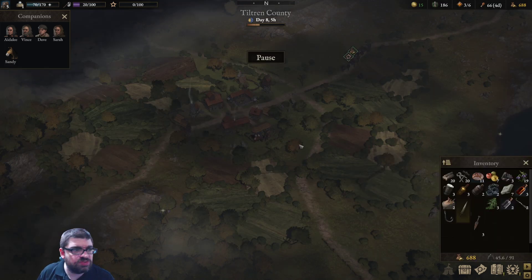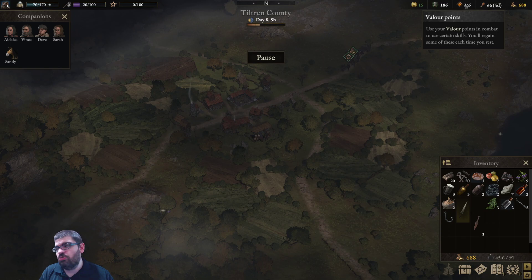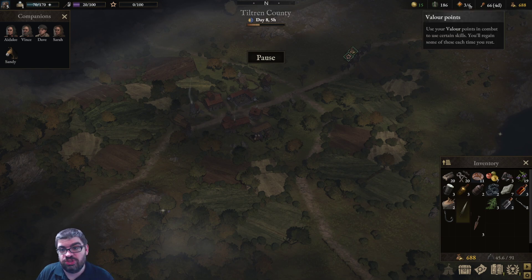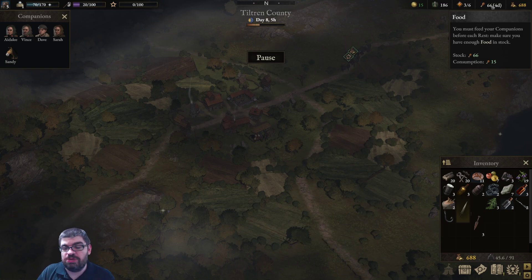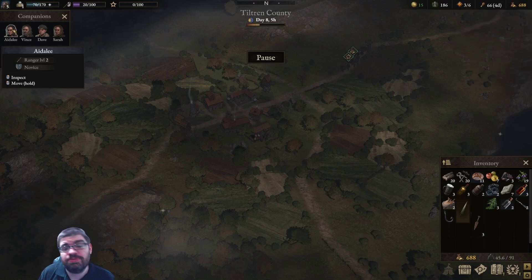In the upper right-hand corner is influence, which can be used to recruit new companions. You start with four but can get more — maybe up to six. Valor points are tied to special abilities in combat; spending one costs from a party-wide pool. You regain valor points when you rest, though temporary valor points can also be gained mid-combat via certain talent tree skills. You also have to keep people fed every time you camp, and pay wages like in Battle Brothers.